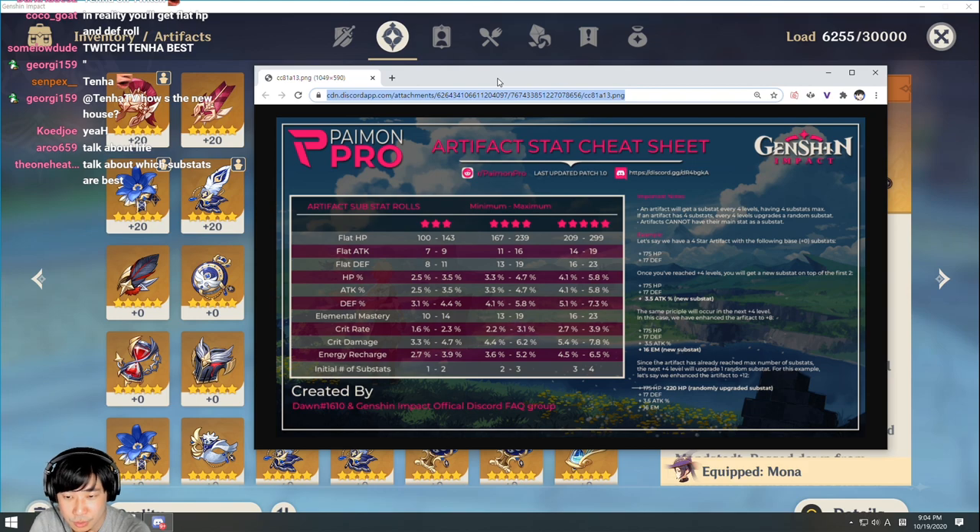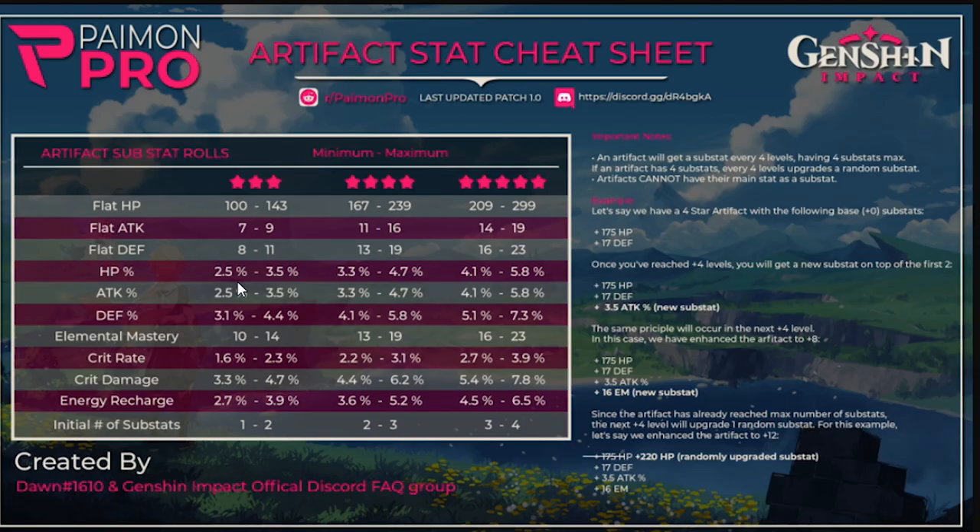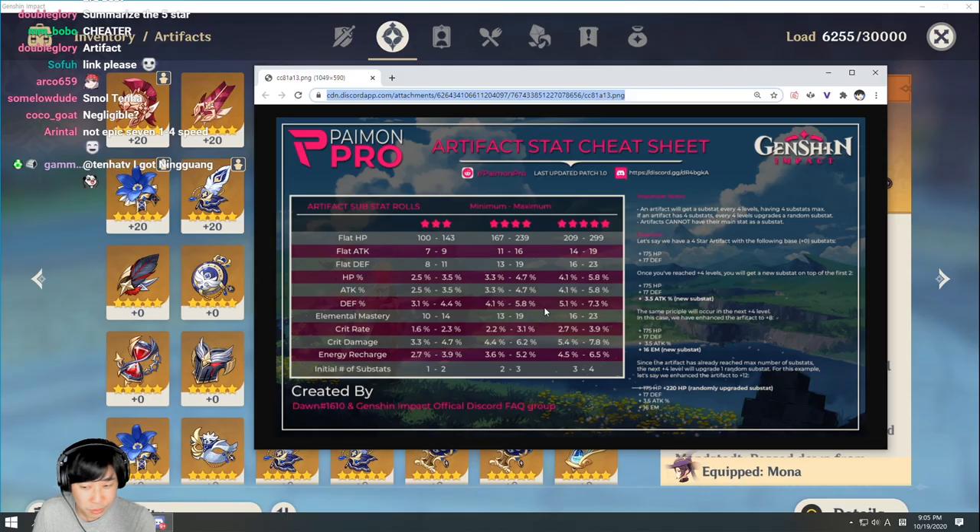I found this sheet in Discord that is very useful. It shows you what percentage of HP, attack, defense, elemental mastery, crit rate, crit damage, energy recharge, or flat stats you can get from upgrades, so you can tell whether you got high rolls or low rolls. The difference between the minimum and maximum roll doesn't look too harsh — for example, 4.1% to 5.8%. Of course if those stack it can be bad, but it looks bearable. Most people report rolling within those numbers, so it's a good reference for telling if you got a nice roll.